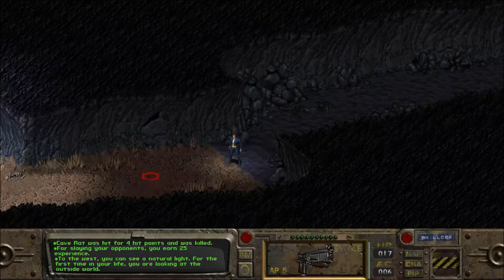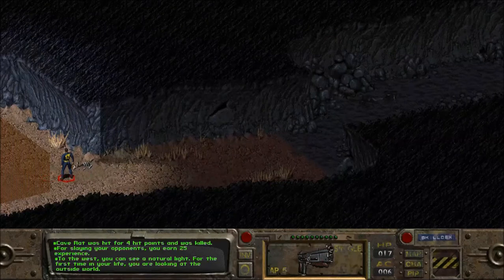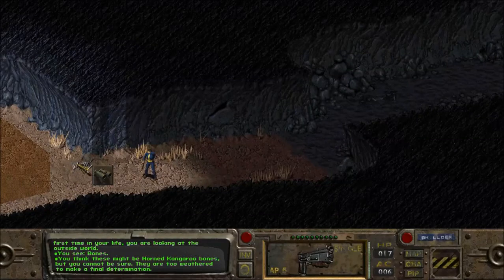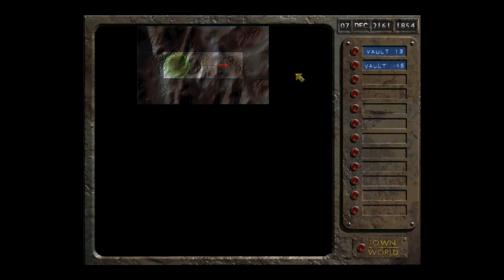Down here we have the description: to the west you can see a natural light. For the first time in your life you are looking at the outside world - 27 years. Maxwell over here never saw the outside world. You might know what these bones are - I think they might be horned kangaroo bones but you cannot be sure, they are too weathered to make a final determination. Maxwell over here does not know, and hopefully won't know for a very long while longer.